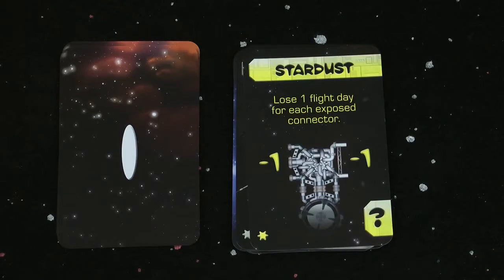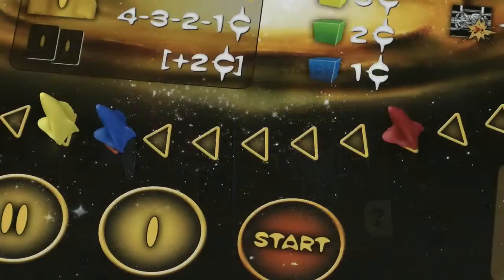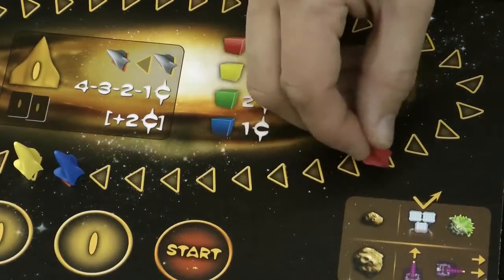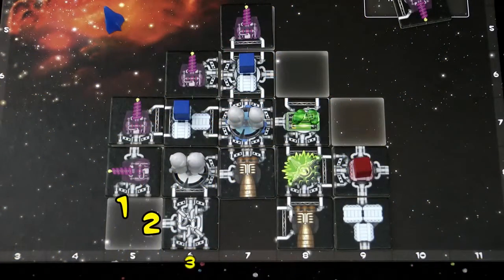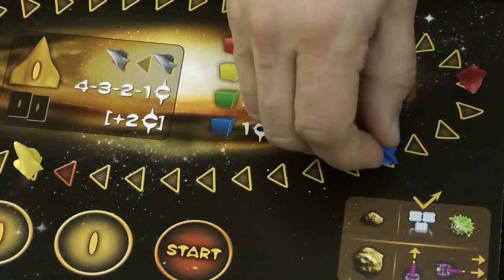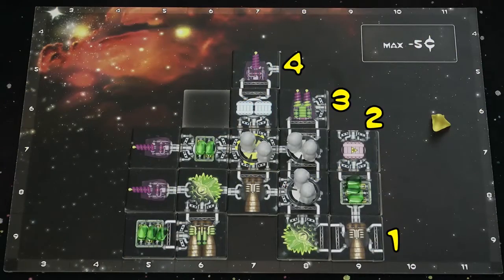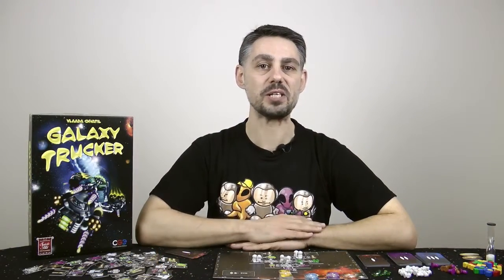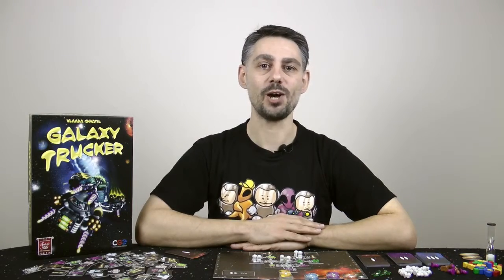This is a special event card — Stardust — and you follow the instructions on the card. This one makes everyone lose a number of flight days equal to the number of exposed connectors on their ship, done in reverse player order. Red has 7 exposed connectors and moves back 7 spaces. Blue has 9 exposed connectors and moves back 9 spaces. Yellow only has 4 exposed connectors and moves back 4 spaces. Later flights will have all sorts of other special event cards — they're normally really bad for you.